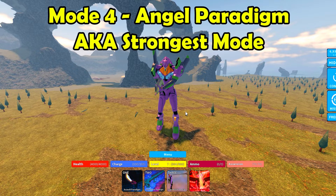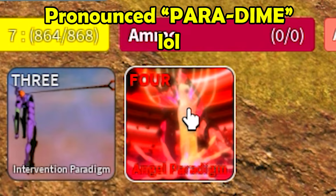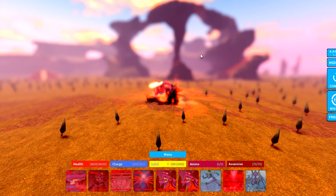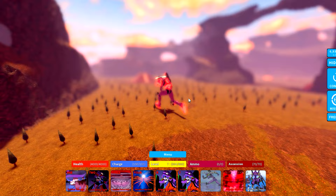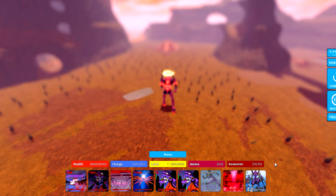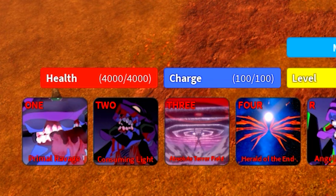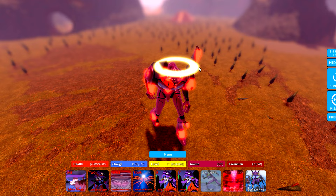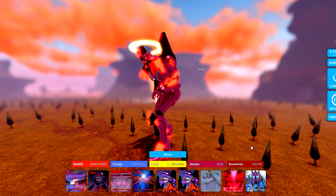Mode four is called Angel Paradigm and it's the strongest mode for this kaiju. There's a pretty cool transformation animation. In mode four, you need a full bar of ascension in order to transform into this mode — the other three modes you can use whenever you want. Every attack in this mode will use some of the ascension bar, and once you run out you just can't attack anymore in mode four. But every time a player attacks you, you'll gain some ascension.